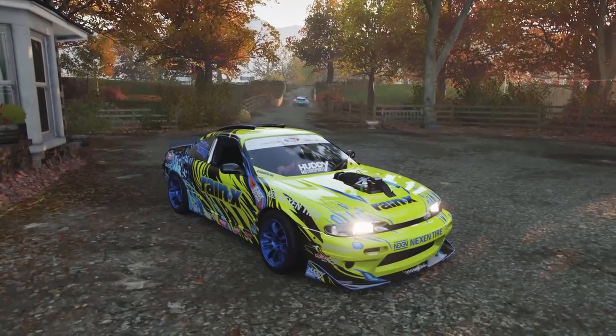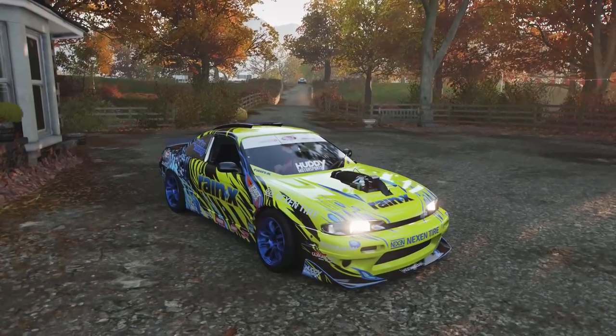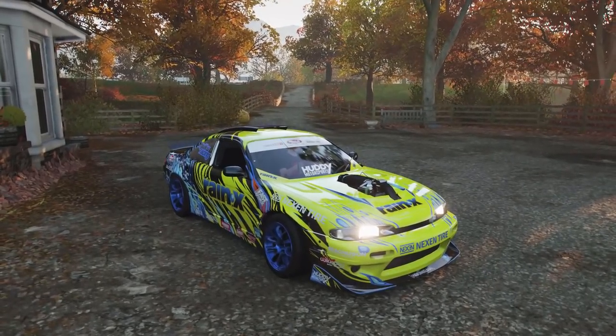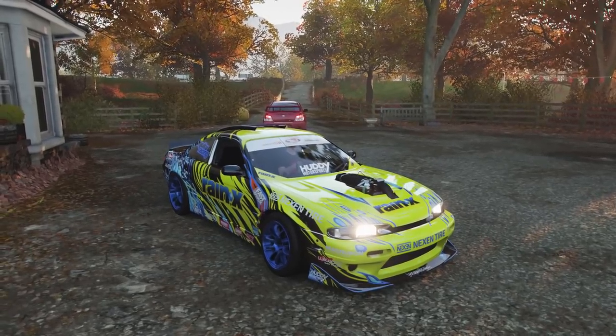Looks like there's a Porsche ripping out of his lake house too. So we are going to get into the wheel settings as well as do our super wheel spins, and probably hit up the first showcase event. We got a Subaru leaving there too — what's your plate say?